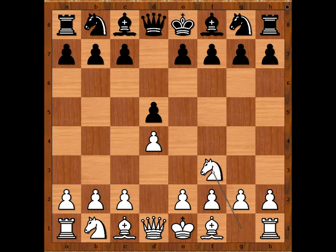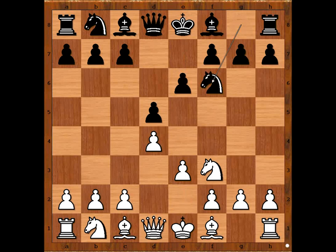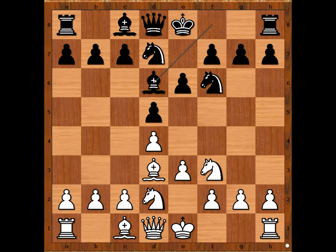Knight to f3, e6, and now e3 - Colle opening. Knight to f6, bishop to d3, bishop to d7, bishop to d2, bishop to d6.